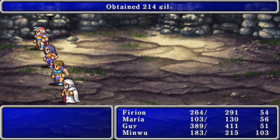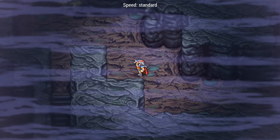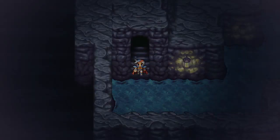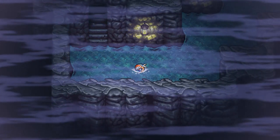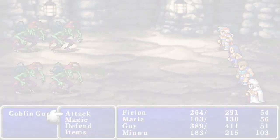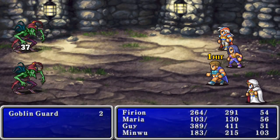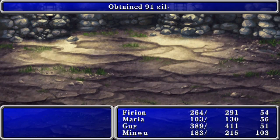It's supposed to be 10 gil but I'll take 400 — I really will. I keep forgetting to turn that off. All right, so we're going to the second floor.